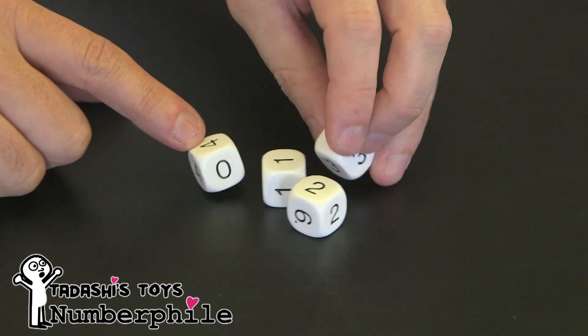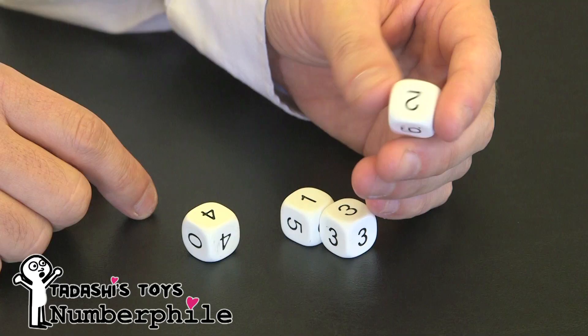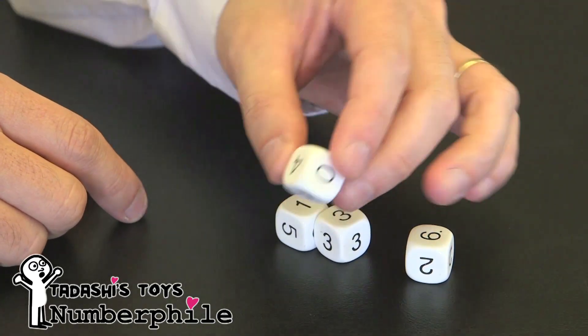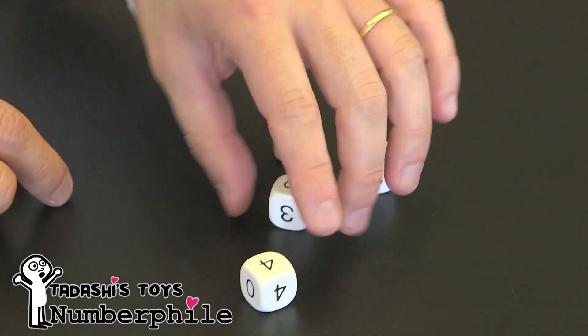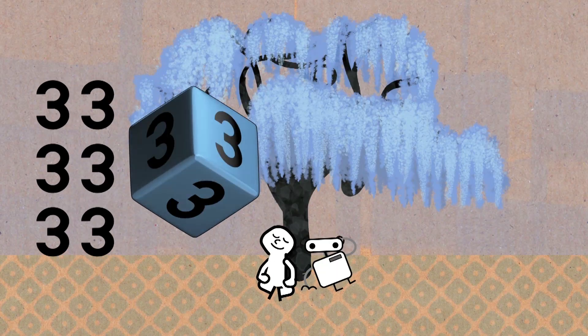These dice are rather unusual. They are marked not like ordinary dice 1 through 6, but in various peculiar patterns. For example, this one is 3 everywhere — 3, 3, 3, 3, 3, 3.